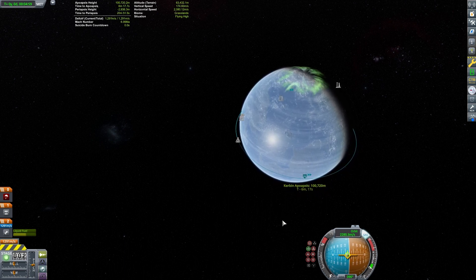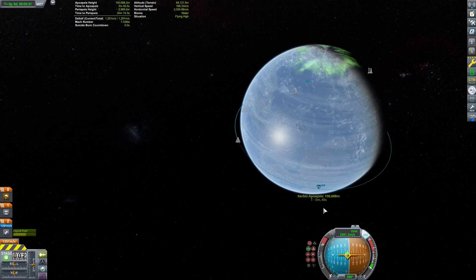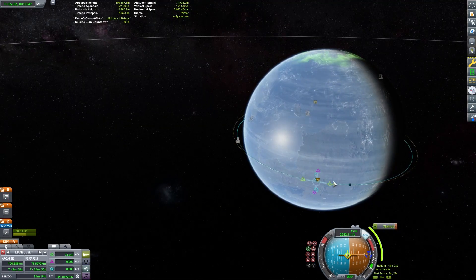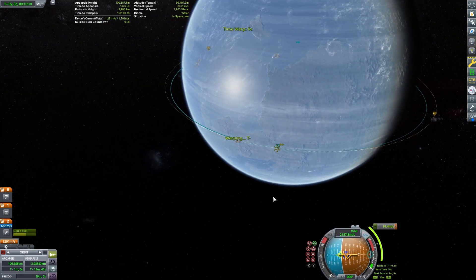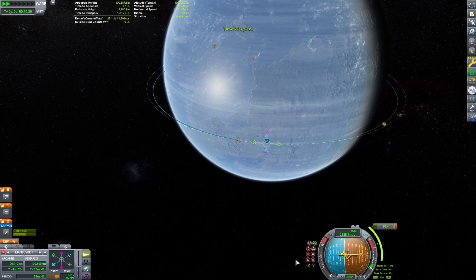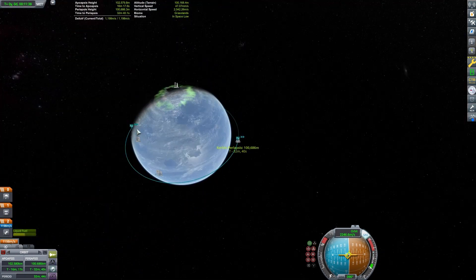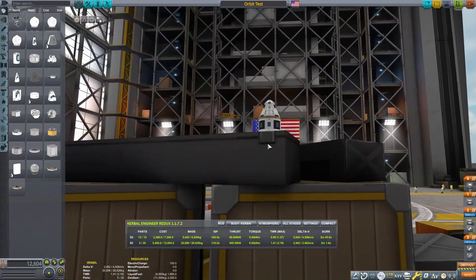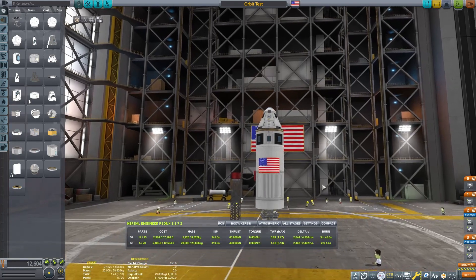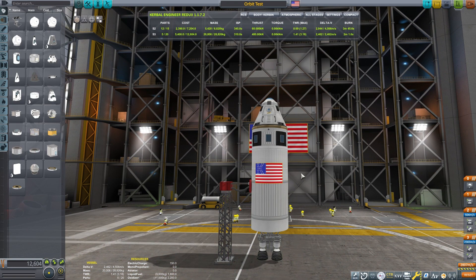We actually have quite a ways to coast due to how much we accelerated in the atmosphere. Setting up our maneuver node here, it looks like we're going to be even slightly more efficient. Our final test results show 1,198 meters per second of Delta-V left, meaning we used 3,308 meters per second.